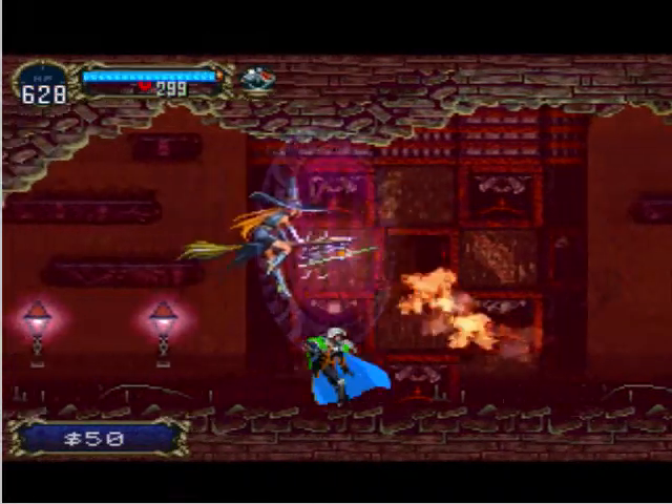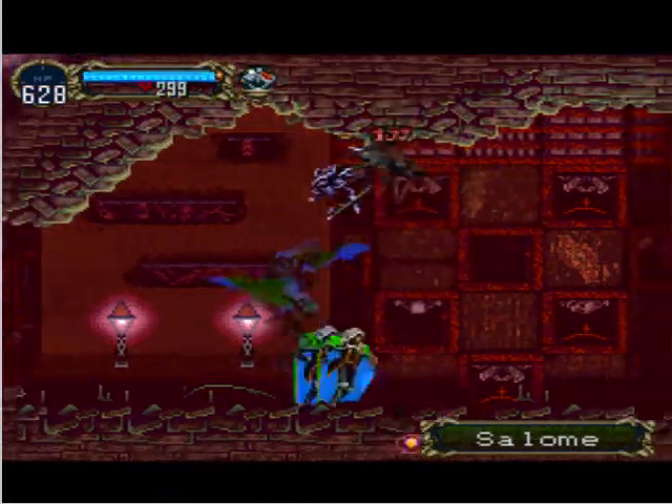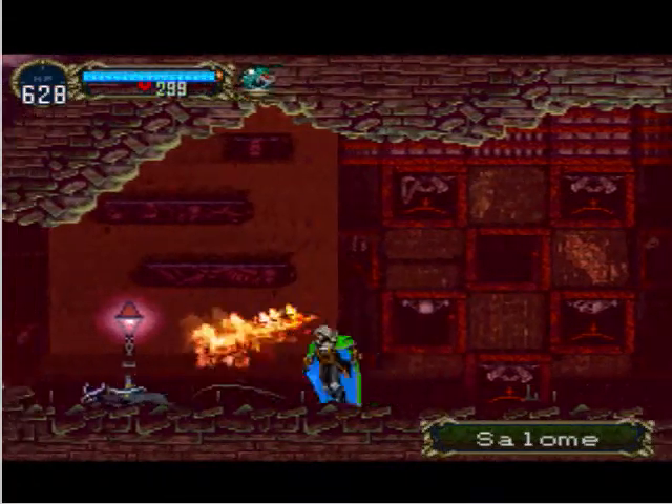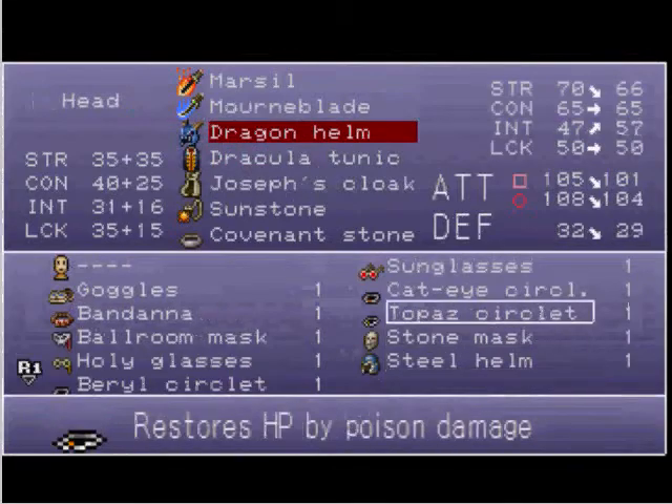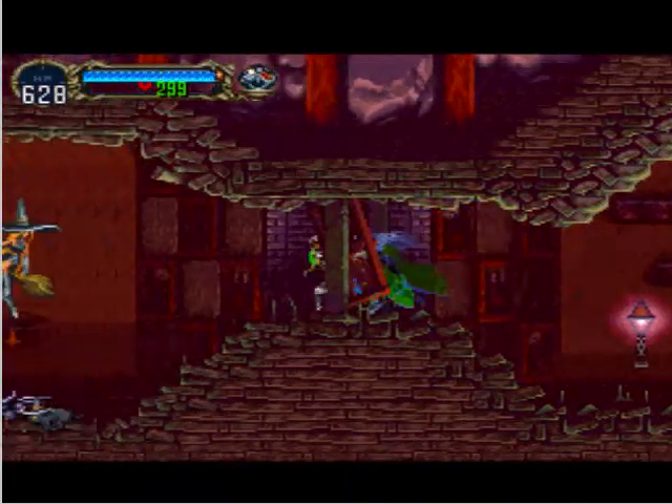When you defeat these Solomes, they transform into cats. And remember the cat eye circlet that we got earlier? It gives you a huge HP restore if you get hit by a cat.